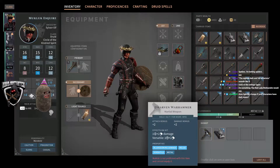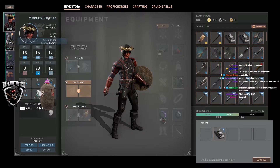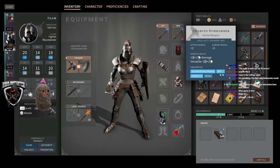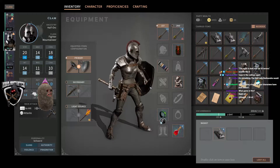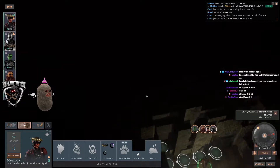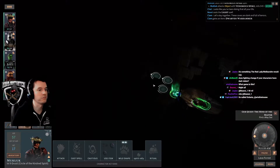There's a barrel in here — Dwarven Warhammer, plus two attack and damage bonus. Oh holy crap, hold up. That's way better. All right, we just upgraded the Clam Slam. That was a big improvement.